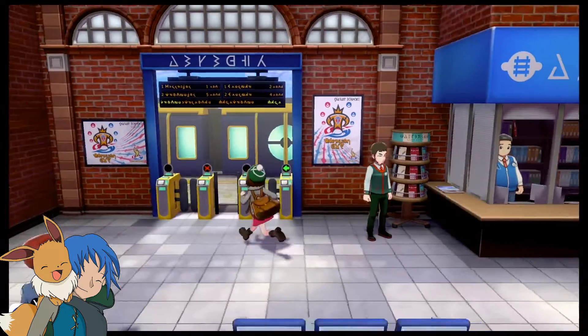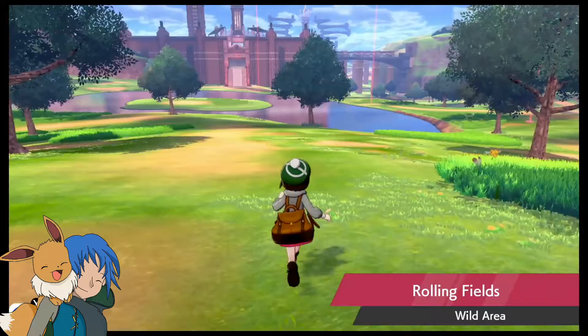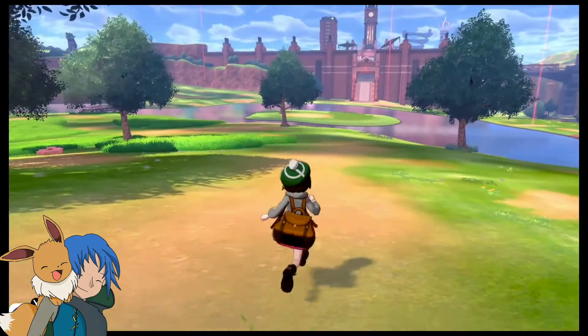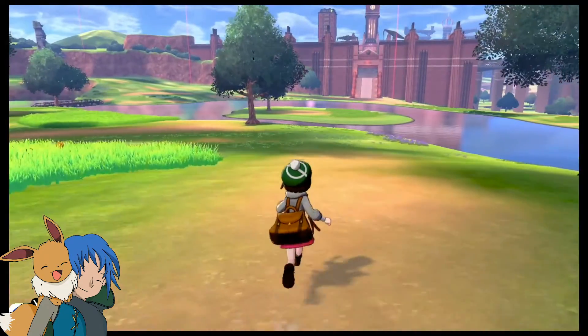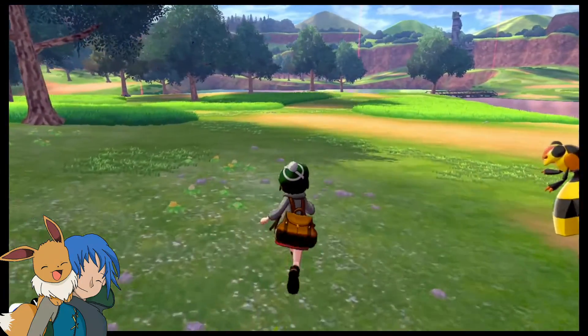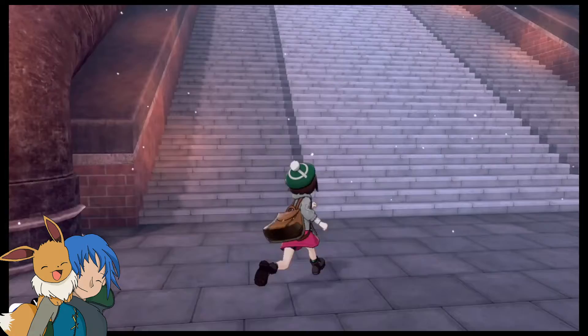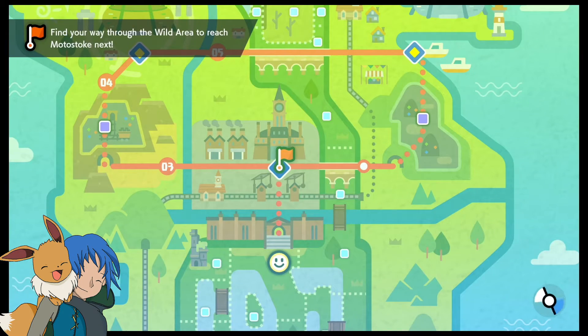We are back in the wild area. We're gonna head on over to Motostoke now — I just wanted to see if it would allow us to go to the Isle of Armor, not that we really could have done anything there. Everything there is pretty much way too high a level for us. We're all healed up and arriving at Motostoke, awesome! We're still nowhere near the first gym. We still have to get all the way down past the cave. I forget how long it takes to get to the first gym — my first playthrough I think it took like three hours.